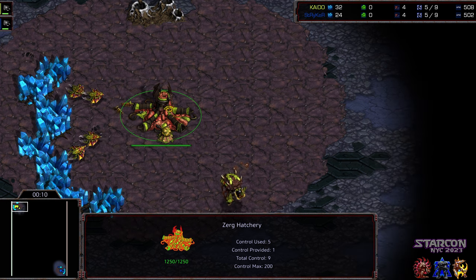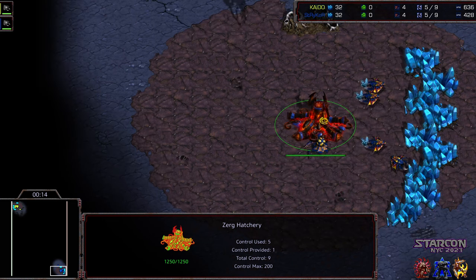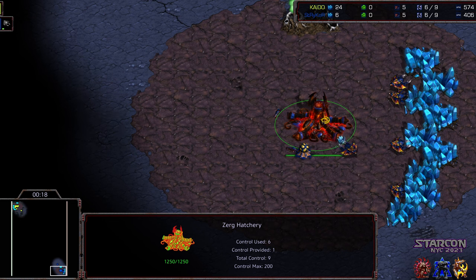Upper left hand corner we have Kaido starting as the yellow Zerg. Bottom right hand corner we have Striker starting as the blue Zerg. Striker, or Hawk, arguably the best Terran — I should say the best player in North America currently.